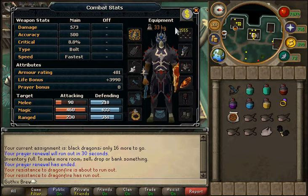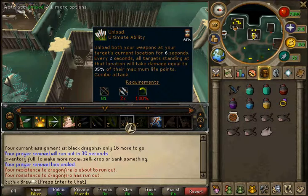When you're ready, you want to set up your action bar - I don't know the proper name for it, I just call it the special bar. Here's how I've set mine up.